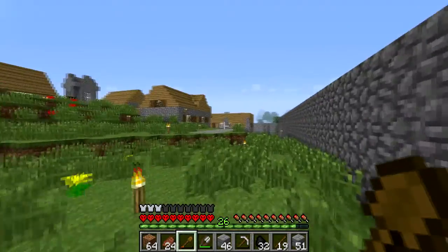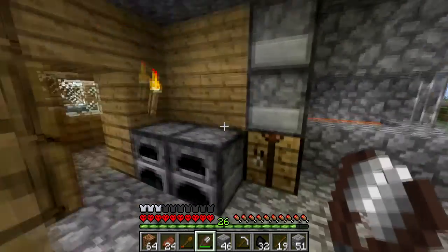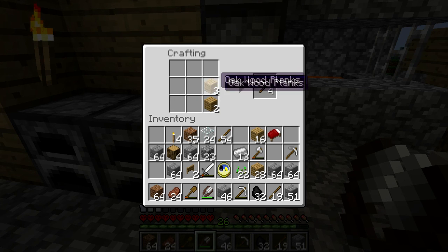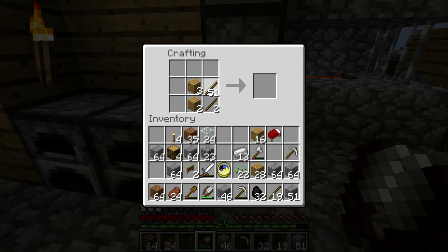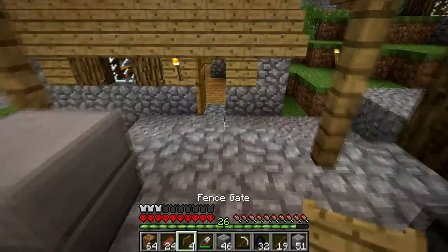What do I need to make an official gate? I need fences. To make a fence you need two sticks and four bits of wood — wood in the middle and sticks on the sides. There you go. How many do I need? Well it's three long. I made four — maybe for a garden or something. And it looks like it's going dark already.